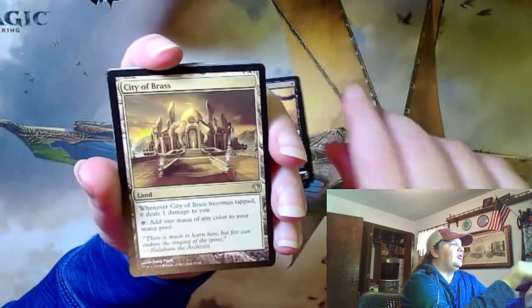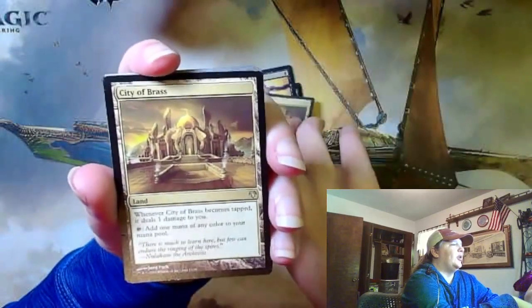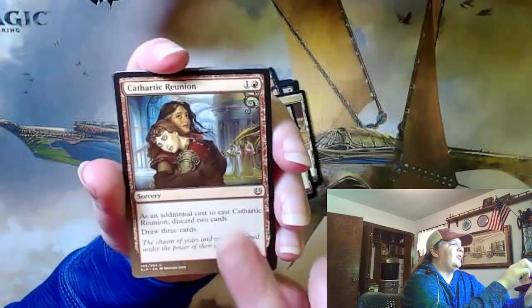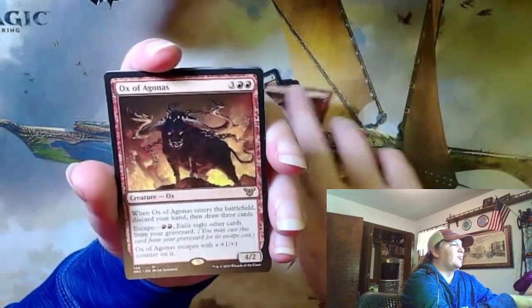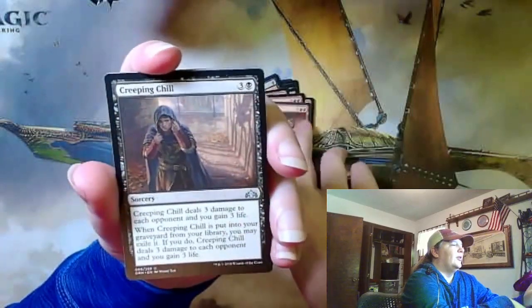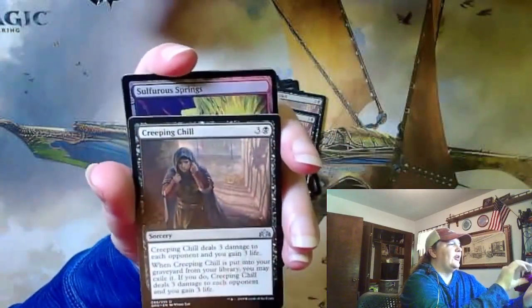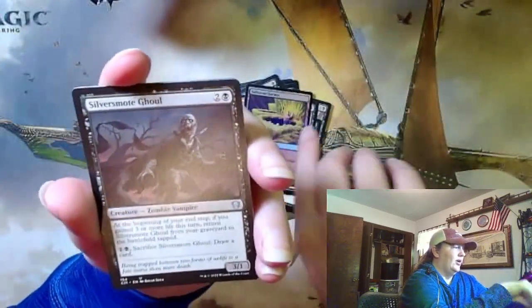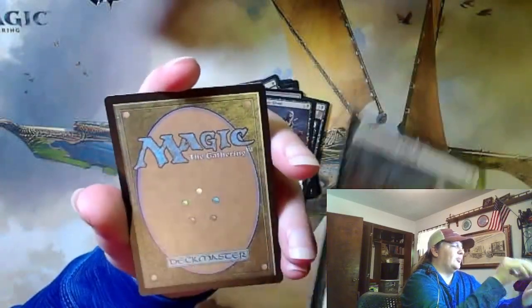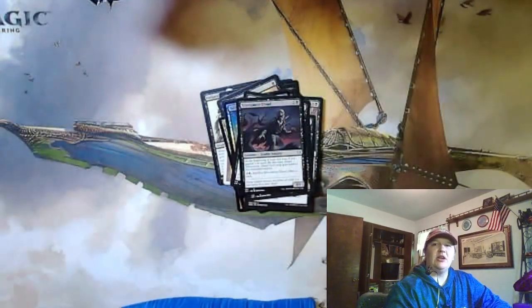On Goldfish last week, Saffron Olive was playing a dredge deck in Modern for Budget, and this looks like I decided I was going to have the same deck. The only thing I've ever really got excited to play in Modern has been Hogaak, so I could see why this would be an appealing deck to me watching him play it. Looks like I went through my collection and figured out what I needed to complete it versus what I owned, and promptly dumped what I needed into Card Kingdom.